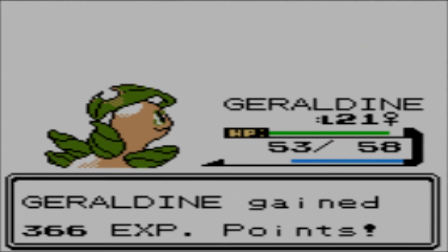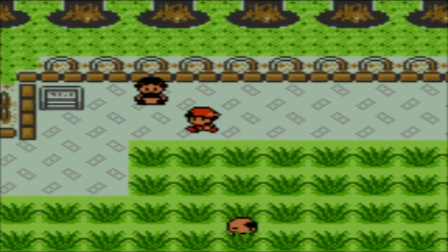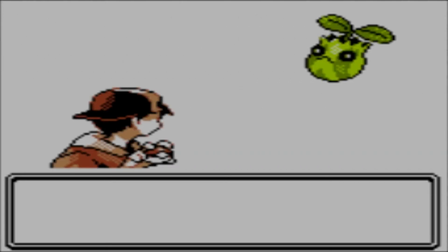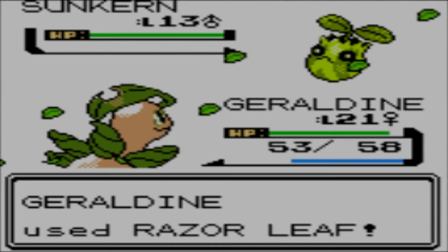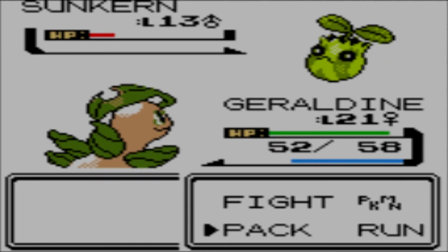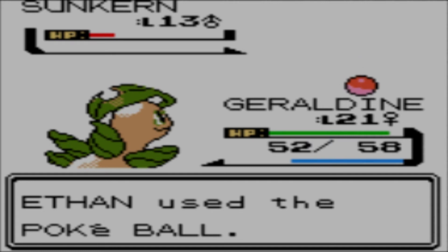I thought you were referring to Razor Leaf. Those are leaves — that's what Bayleef's neck is made of. I don't care about your mail. Hello — this is Veil, it makes me happy. I'll just have to take her word for it. Fun fact: before Generation 7, Sunkern was the actual weakest Pokémon in existence — it had the lowest base stat total of any Pokémon, including Magikarp. And then Wimpod happened, and then Solo Wishiwashi happened.